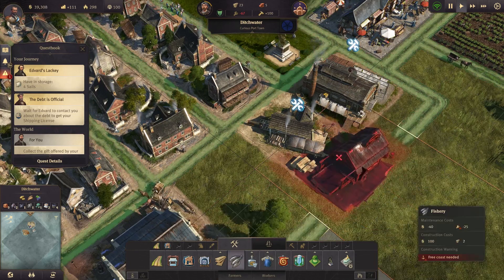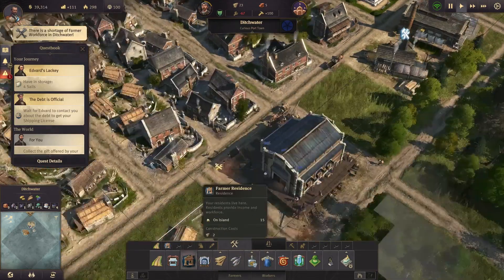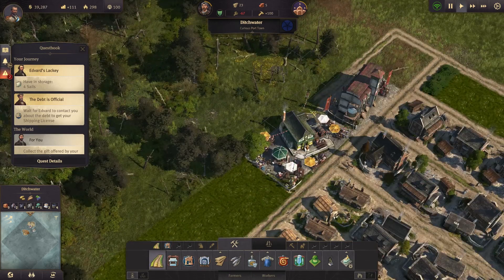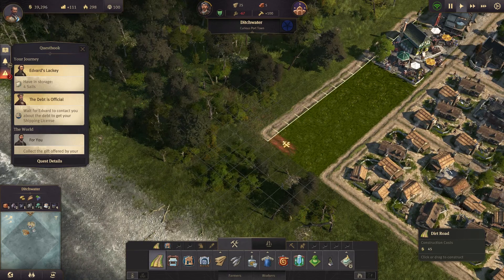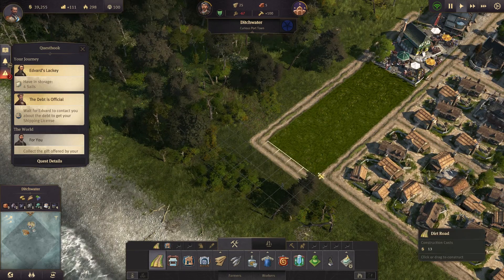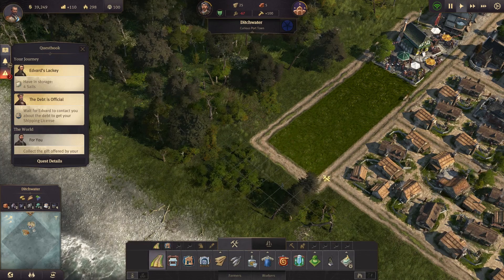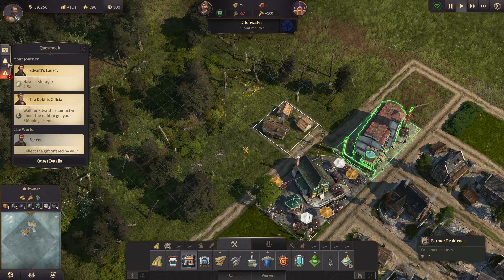There we go - fishery, schnapps. Should we get some more farmer residences? Let's go with the road here. Put it here and continue in this direction. Oh, that's the garden - I have to destroy the garden if I want to go like this. And the road - oh come on. All right, don't freak out, everything is fine. Let's do this.